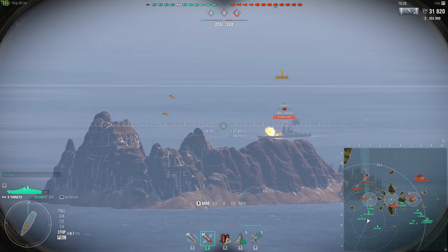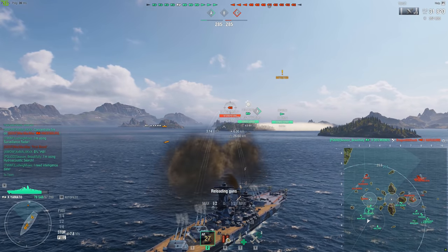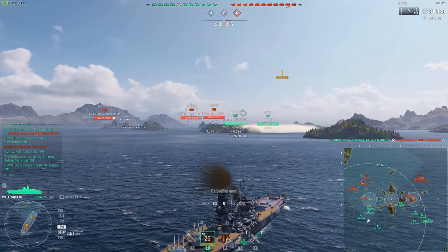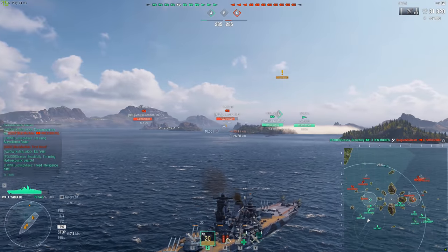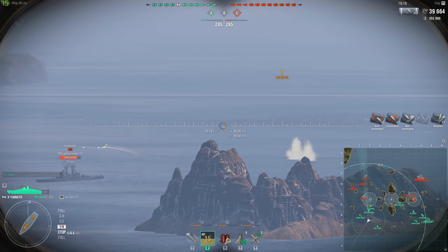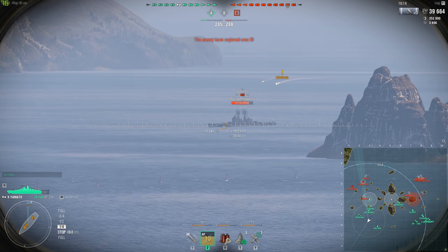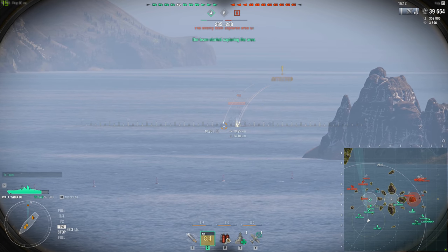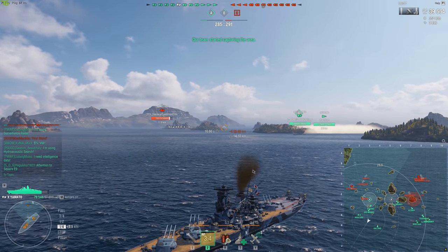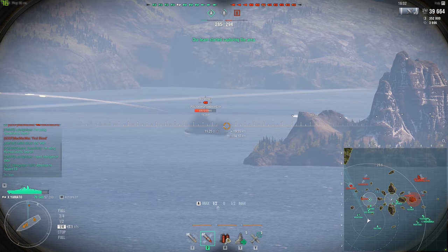Because if you bow in, you're pretty committed to that cap or that flank at that point. In every ship except destroyers, if you want to turn around, you have to show them your citadel. So if the push doesn't go as well as you hoped, or the flank doesn't hold, you have to turn around or just throw it in reverse. And in every single ship in the game, reverse is far, far, far slower than full ahead. So if you're already stern-in, you can just gun it and get out of there.